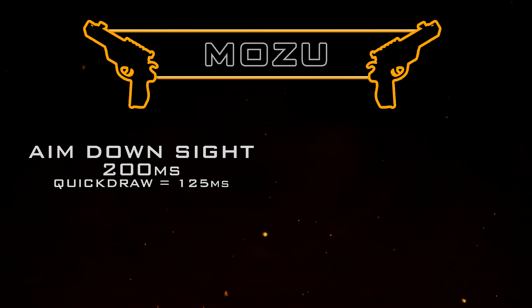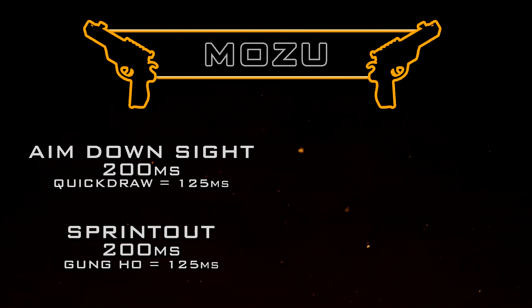As for aim down sight time, this is standard for the pistol category at 200 milliseconds, but we also have the option to use Quick Draw which will reduce that down to 125 milliseconds. We see the exact same story with sprint out time — standard is 200 milliseconds for pistols, and with Gung-Ho we can reduce that down to 125 milliseconds.